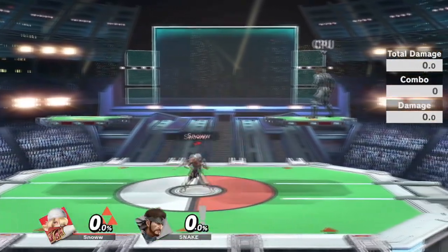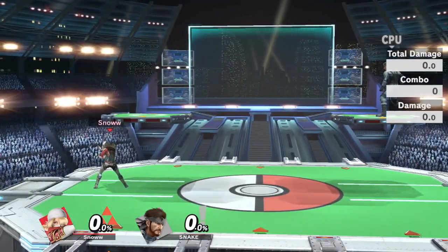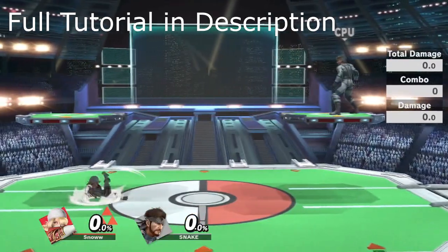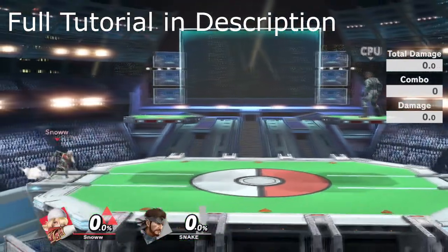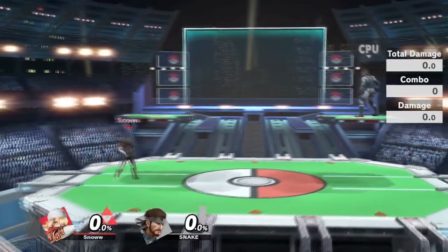The next thing is a technique called dash walking. It's not Sheik-specific, but Sheik is one of the characters that can abuse it the most. Here's my normal initial dash to stop, here's my run, and this is a dash walk.